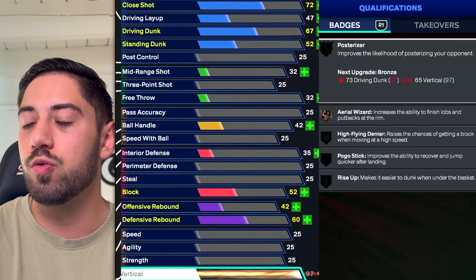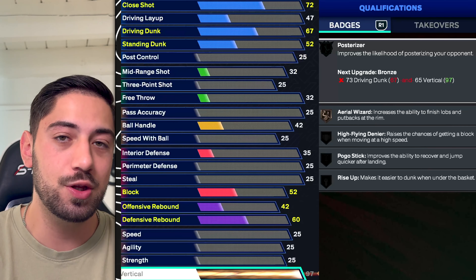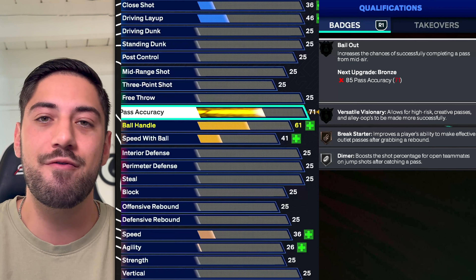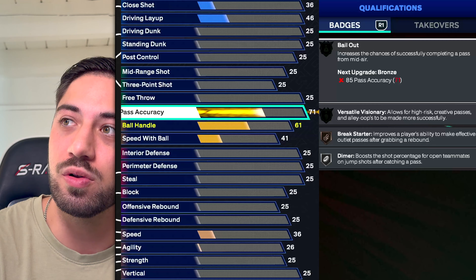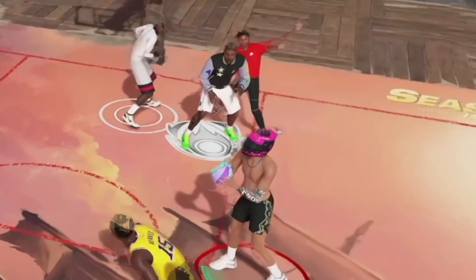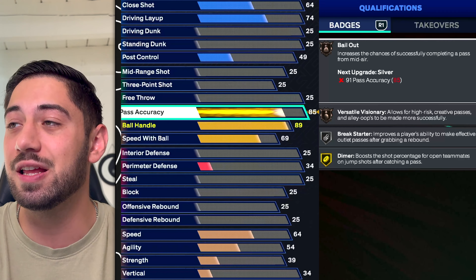Vertical is one of the most underrated attributes this year. Getting rebounds in this game with high vertical is broken — you guys know how good rebounding is. And you also get posterizer and dunk benefits. One I've changed my mind on — and you guys have really shown me the light — is pass accuracy. Although a lot of people have it pretty low, there's a reason why so many steals are happening this year: people have pass accuracy so low. Steals are broken no matter what, but bailout is pretty good if you know how to use it — it's kind of broken.